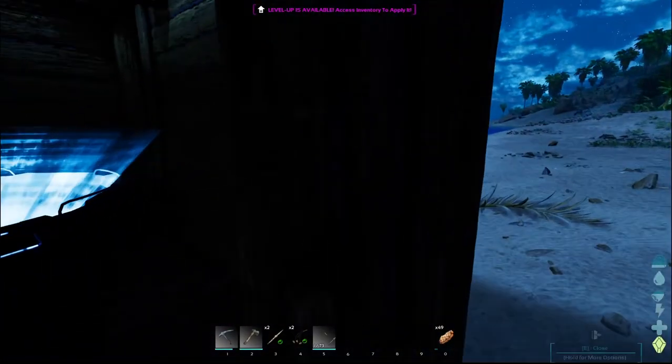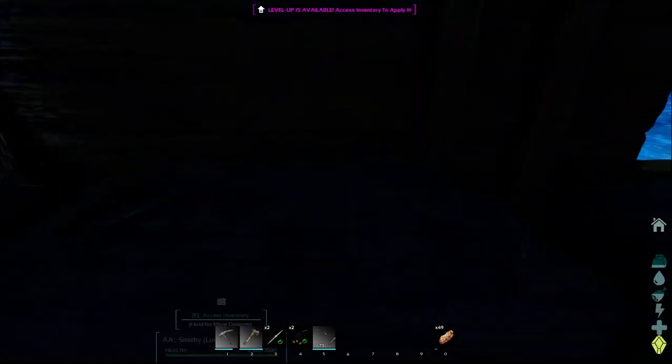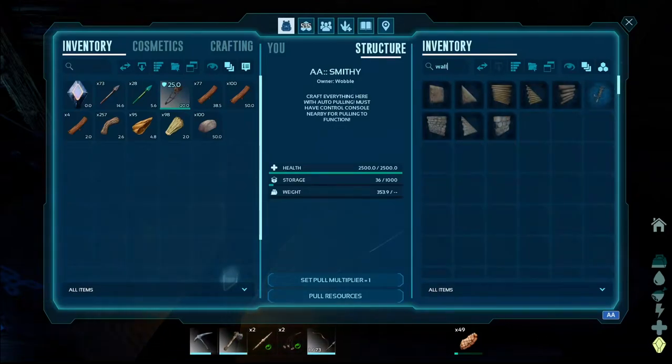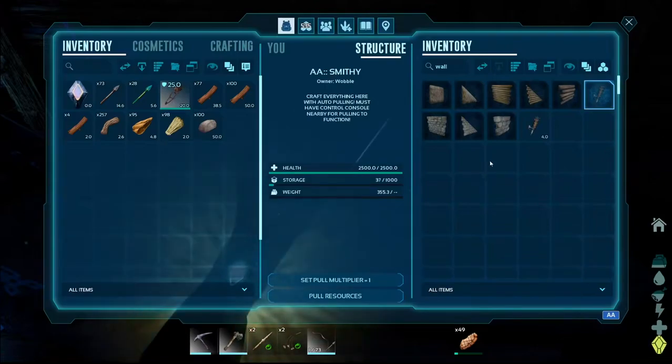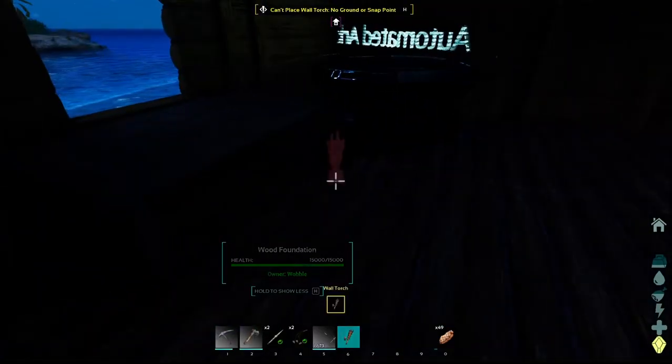I think first, though, shut the door because something scary is over there. We need to build a torch because it's just damn dark in here. Torch, right here. We're just going to do one because it takes a metal ingot. That way we can actually see something.